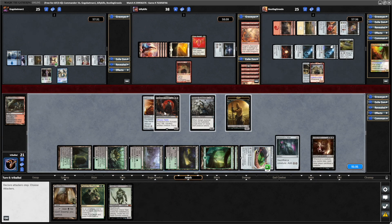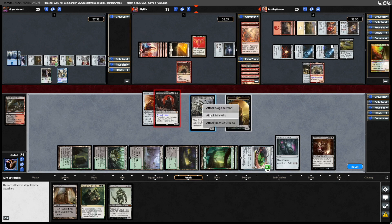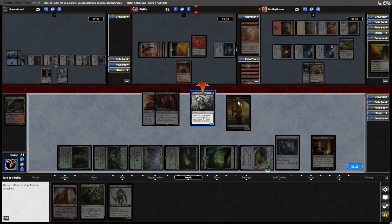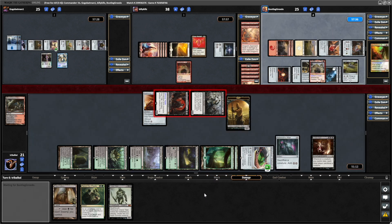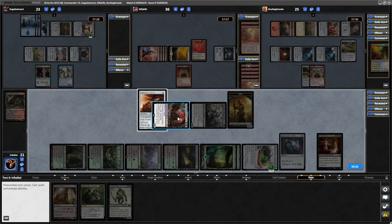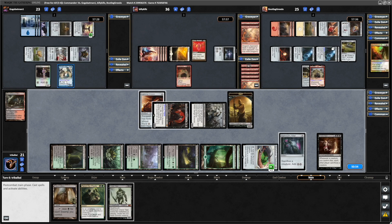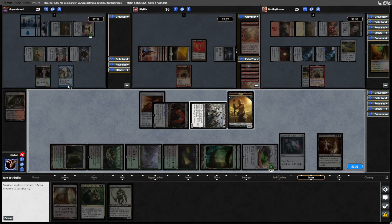Then we'll try to get some point counters distributed — that can go in at Go-Go, and that can go in at Billy Kills. If they decide to block we can sacrifice in response anyway. They decided not to block, so we do get some free points here, as well as some free damage. We're on seven now. I'd like to draw some cards as well as lose the Arkham Dagson before they untap, so let's go minus counter onto the Arkham Dagson — they're probably going to sacrifice the Millikin.